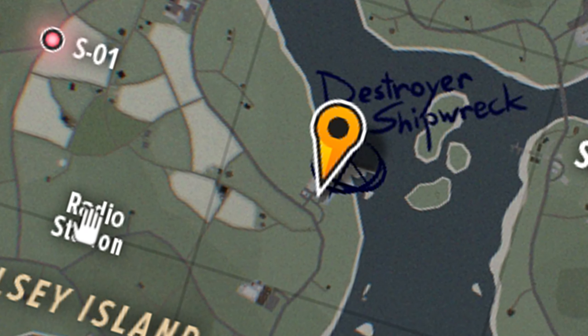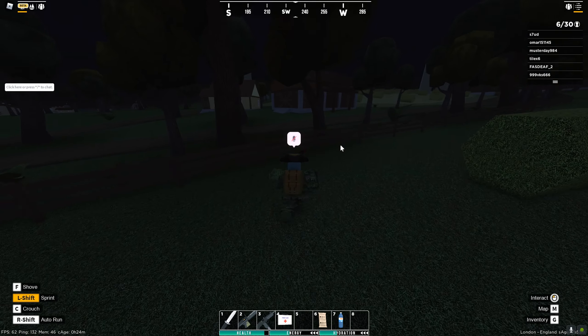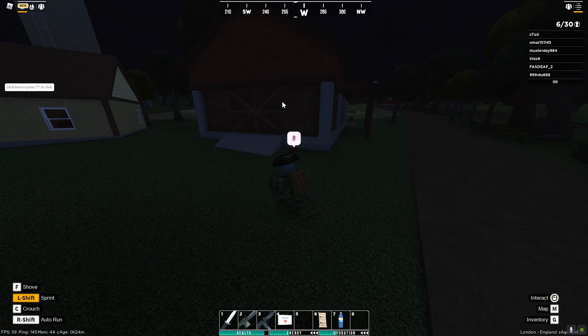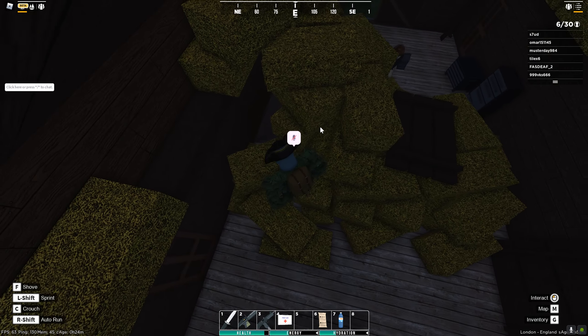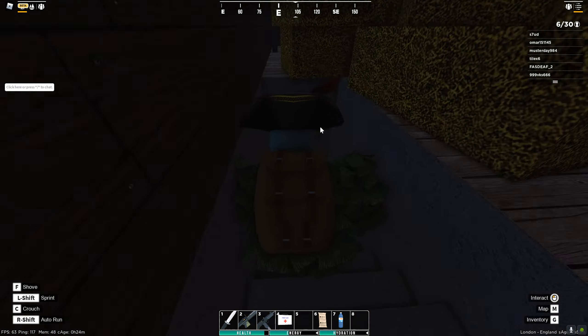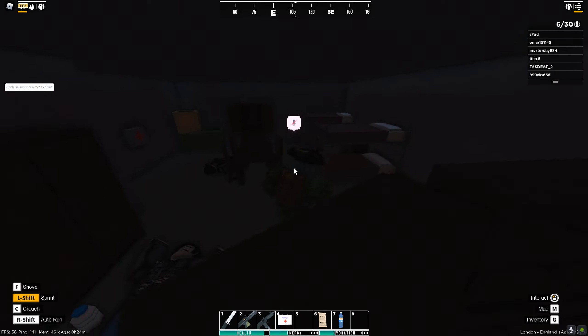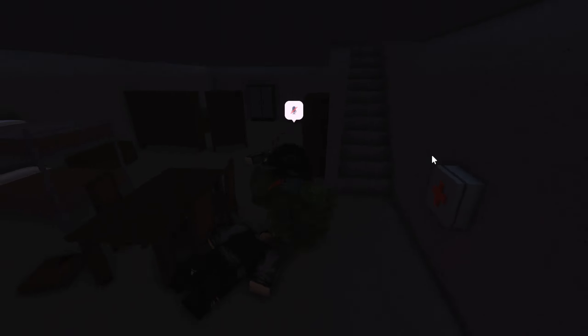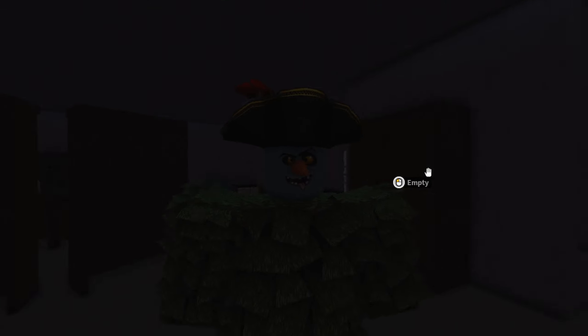This secret location is located right in this barn. All you have to do is go through the big door and up in this haystack you can go around to the secret stairway. Down here there are a bunch of zombies. It's basically a little bunker hidden inside of a barn, and there's actually a good amount of stuff that can spawn down here, right around this hay bale area.